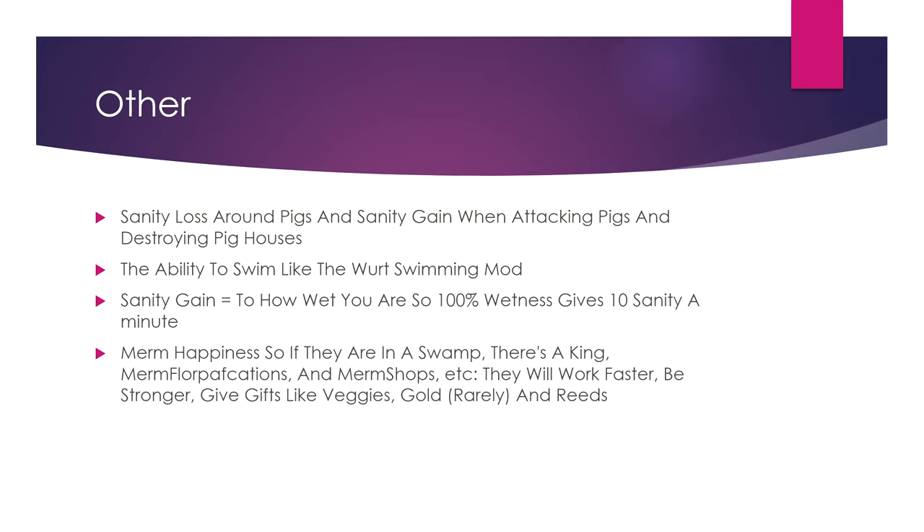Other stuff: Sandy is lost when attacking pigs and destroying pig houses, because Wurt is basically an actual fascist. Also the ability to swim, like Wurt in the Switch Wurt swim mod — which I don't play without that mod ever anyway.